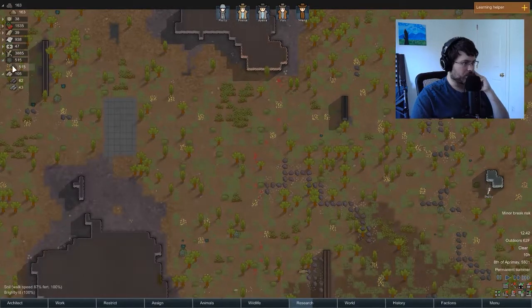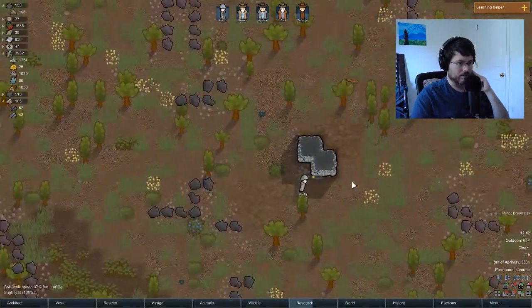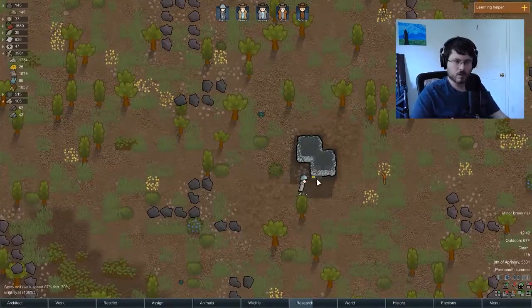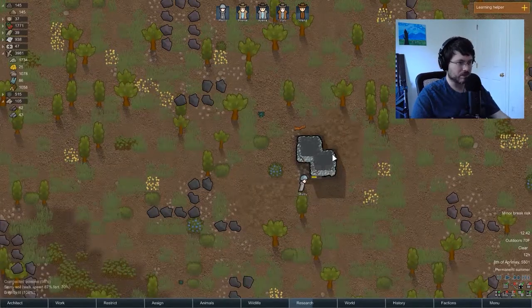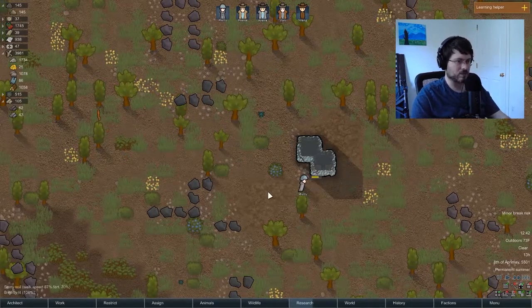Did we get some of that plasteel? We also had a meteorite crash — we did get some of it, and he's continuing to mine it. I don't know if meteorites are always plasteel — I feel like I've seen other materials — but we got a nice bit of luck when this meteorite landed. It's a bunch of plasteel, which is good.